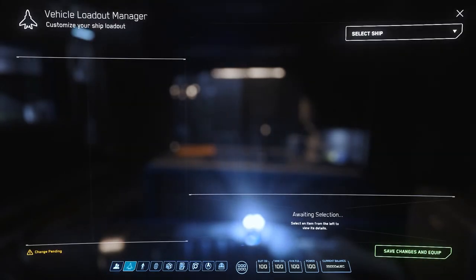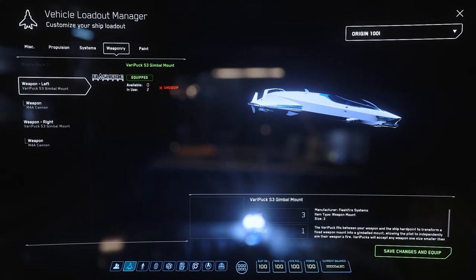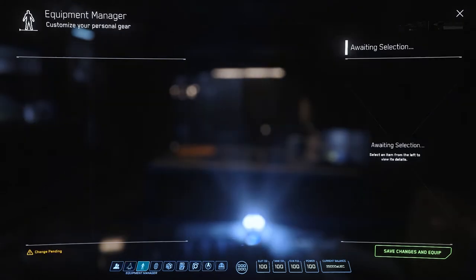Next we have the Vehicle Loadout Manager. This is where we can customize our ship's entire loadout — everything from the weapons to the paint. I will cover the parts buying and customization process in a separate video.